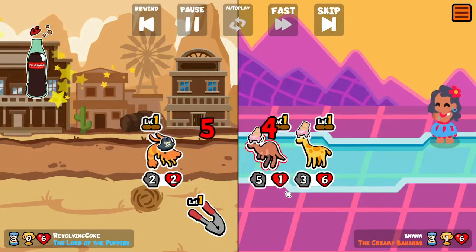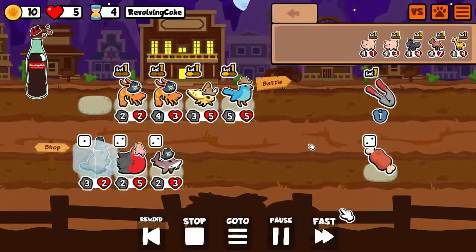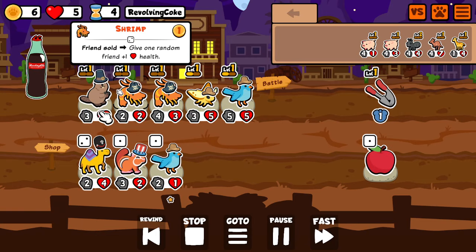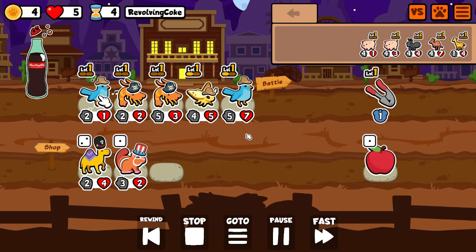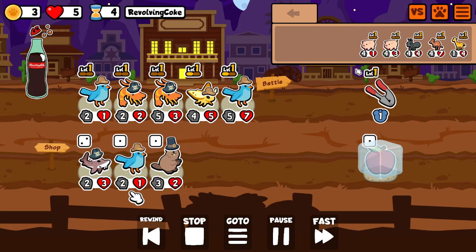My opponent hits early giraffe — it's a pretty scary thing to see against turtle pack. They're just getting a free 1-1 a turn, but having these shrimps makes it kind of okay. I'm getting my own scaling with bluebird and shrimp; my stats are just random but I am getting more stats than he is.